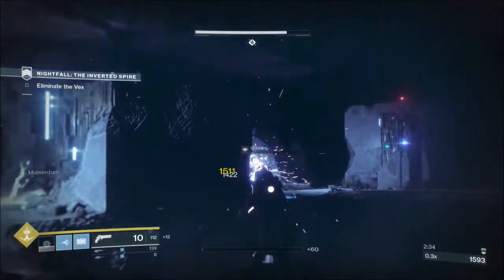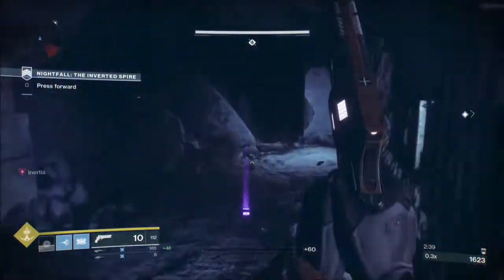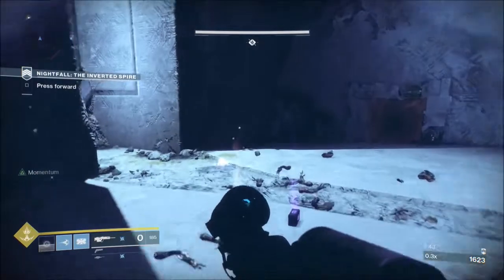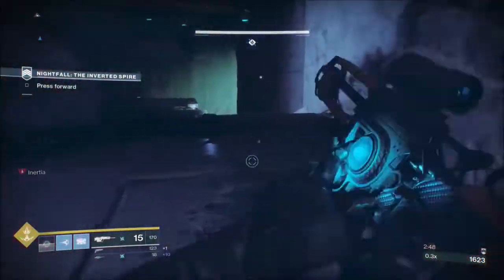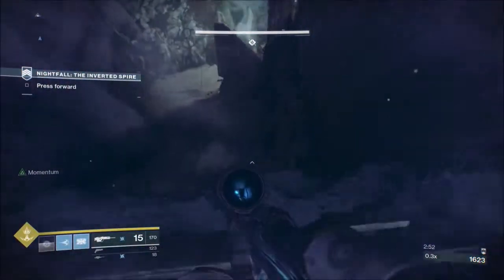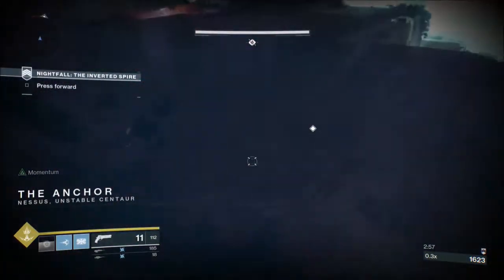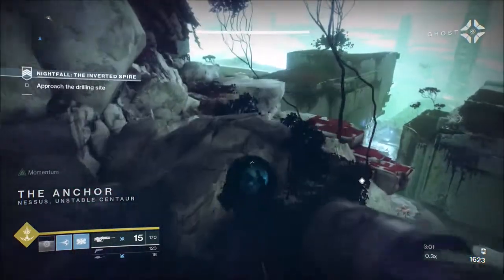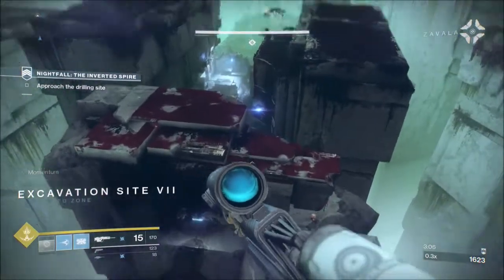We're going to make it to the right-hand side, my usual attack spot for the first excavation site, and we'll take the sniper on top of the building when we get there. Then we're going to pop the ultra cabal from outside the room through the window, and then take the centurion with that big blaster cannon after we take the ultra inside the building. Then we'll get on top of the booth and take the other ultra that's down at the teleporter.